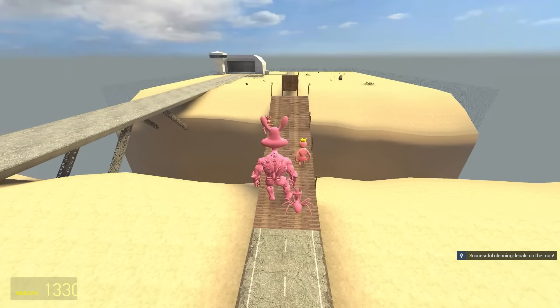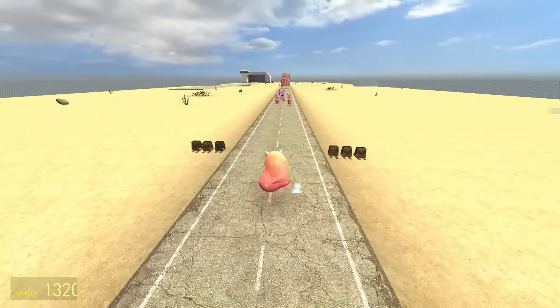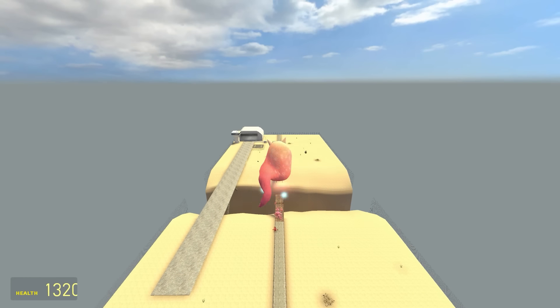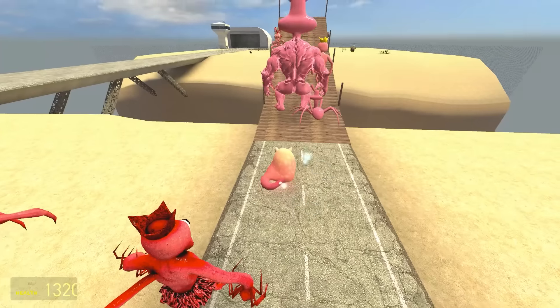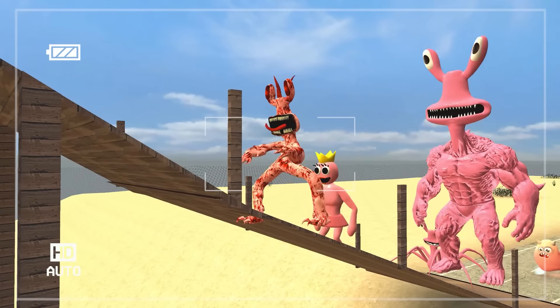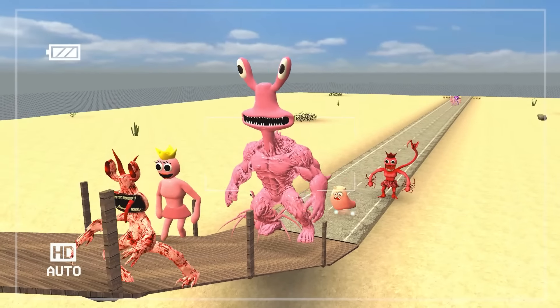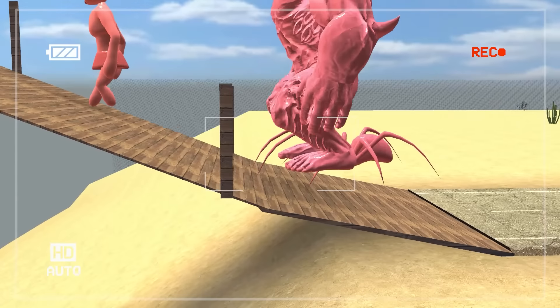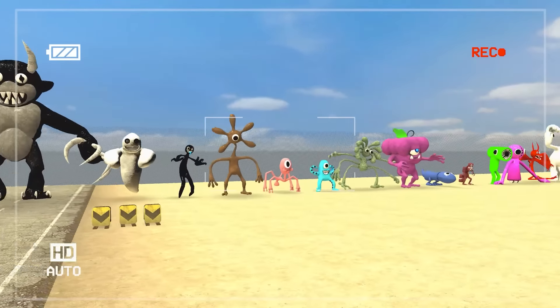Bodybuilder Pink — don't be fooled by the muscles, not the best jumper — third place. And finally Peach — he's kind of pink, we've got to let him have a go — look at that flap — he lands near the babies. The winner is Nightmare Pink, then in second Female Pink, and in third the Bodybuilder — kind of a tie with the Spider.